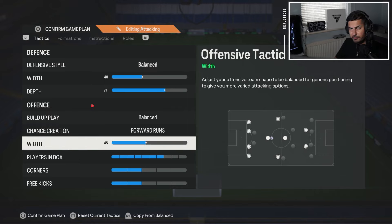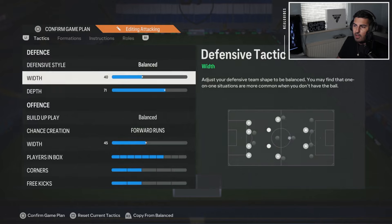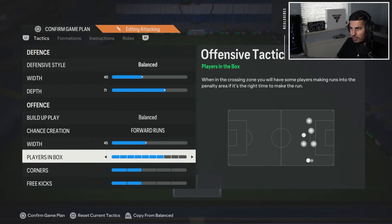Width, similar to the 4-2-2, around 45 or 40 — you can even go towards 35. It depends on how much distance you want between the team, which is what width is really referring to. You could even use a narrow width, but I like a wider width. That way my left wing and right wing are pinning my opponent's left back and right back, making that 4-4-2 structure.